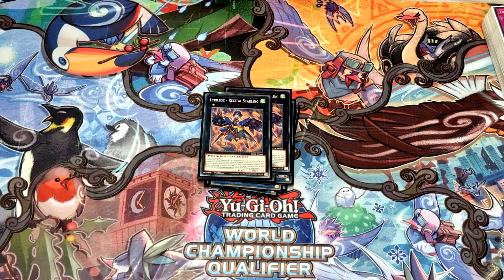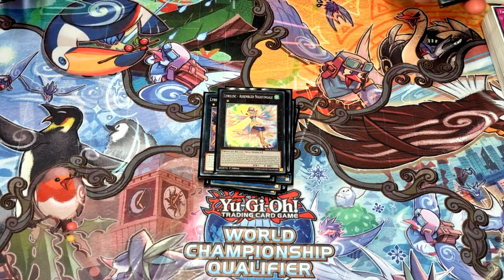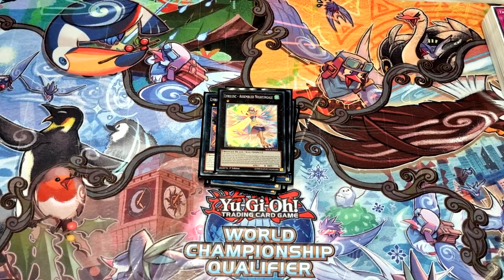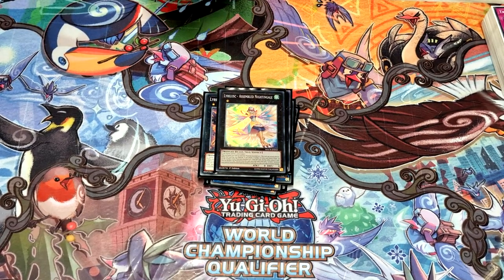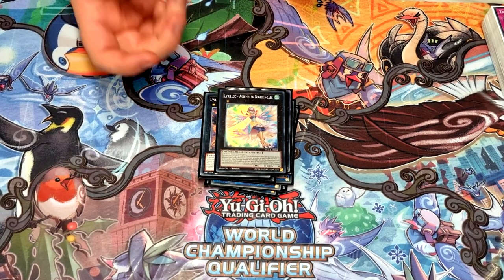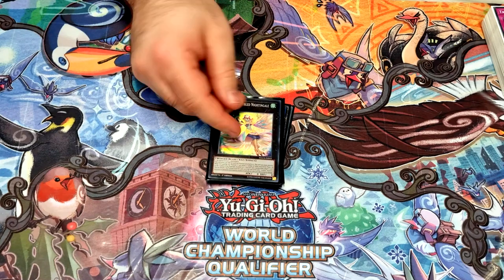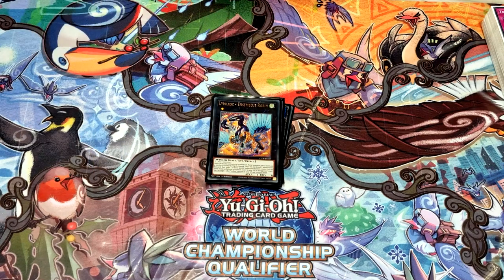Two Recital — absolutely insane. You can also team it up with one Assembled: against Invoked Dogmatika I've made a couple of Recitals and crashed into their big guy to kill them. The most common way I've lost against this deck is leaving something like a Gren up — they go 'okay, you didn't kill me' and punch you for game. You can also use this to make a Zeus — normally made via Draco Future so you can attack directly, and then Ensemble adds your Warbler back for the same play the following turn.